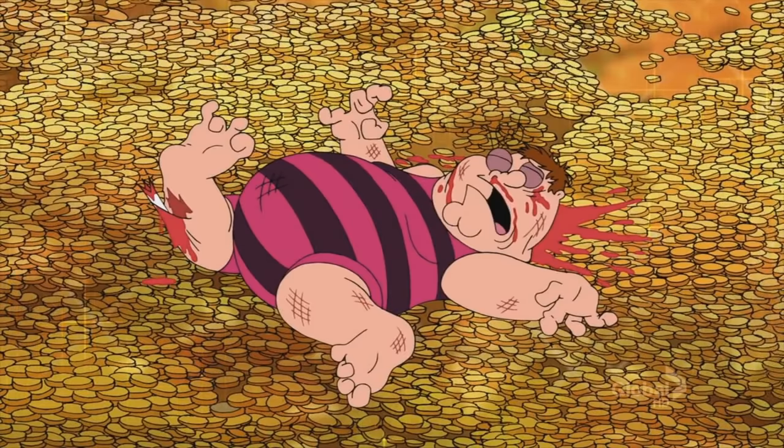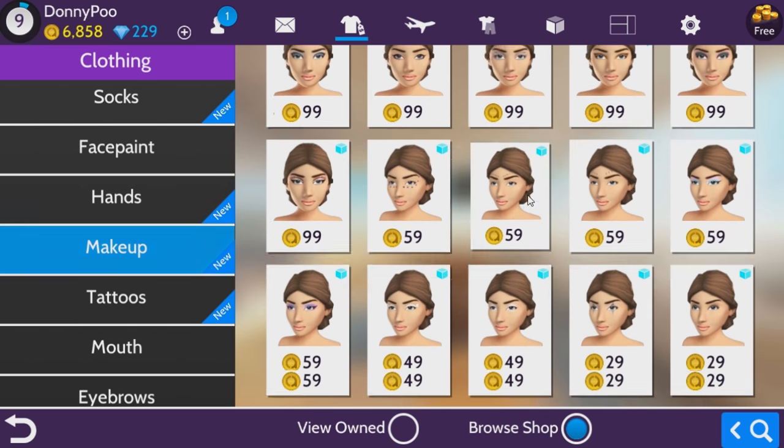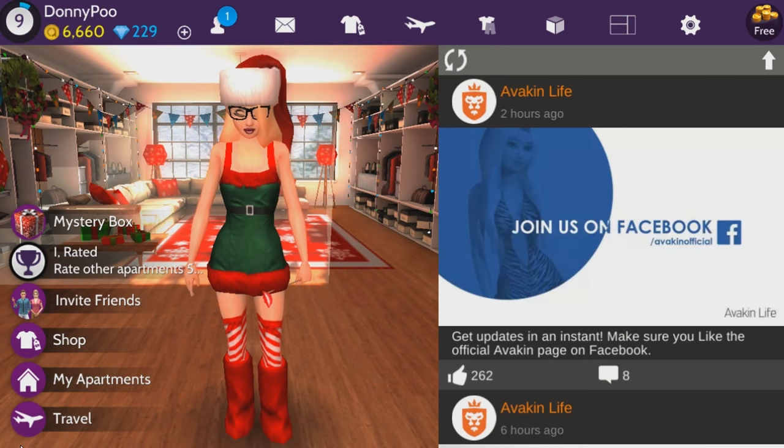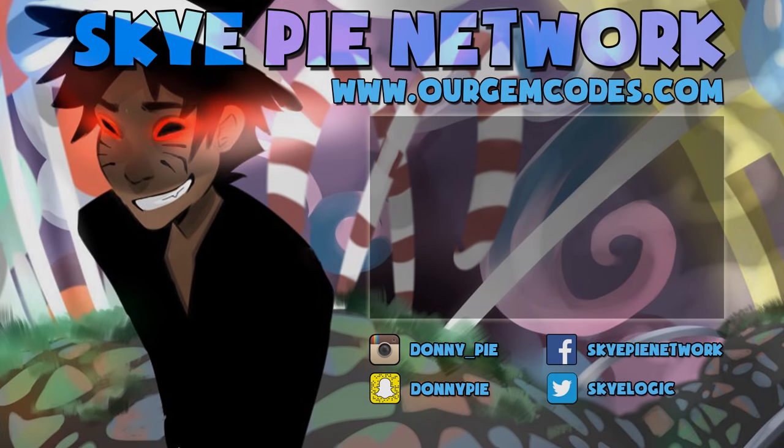The least expensive items in this game are actually makeup items — all the makeup items you see are super cheap. Alright, that's the end of this video. Those were the most expensive items in Avakin Life. I hope you guys enjoyed this. Thank you guys for being part of this series — check out the playlist. Remember to like, comment, and subscribe. As always, my name is Donniepie, or Donnie Poo in Avakin Life, and until next time.